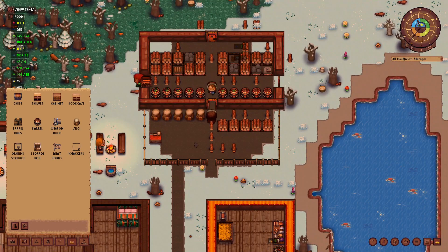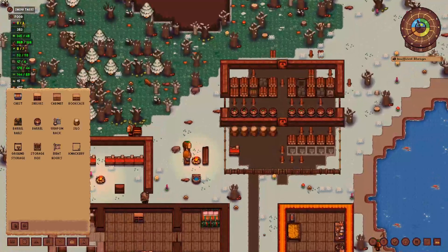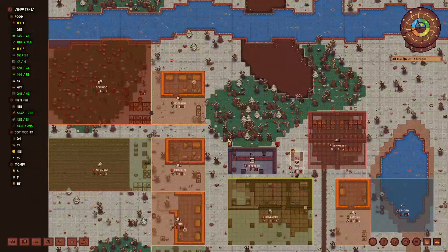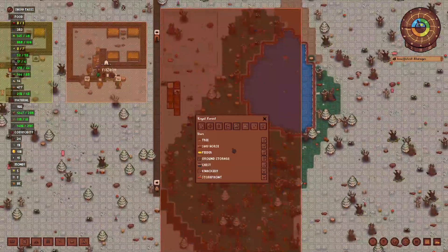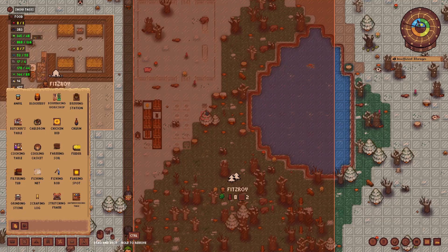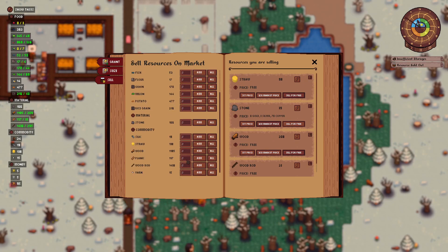We definitely need some additional ground storage over here. I can't wait for the next update that is going to introduce an external trader, because we have a ton of wood. Let's see how much wood we actually have - 1,200. We have two forager families, so I have an idea. Let's cancel the sawhorse actually and go to production. Let's also check if we have enough planks - we have 170, so we will just hand out planks.